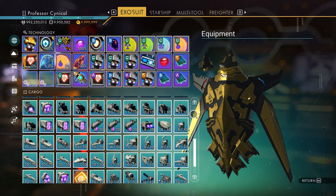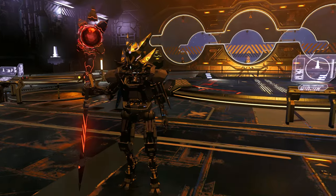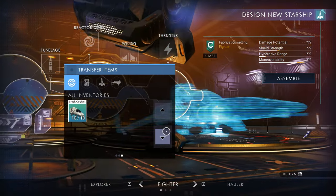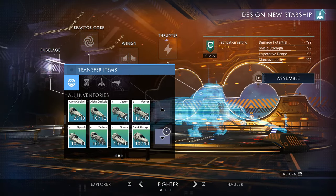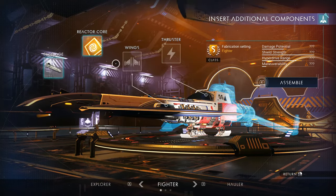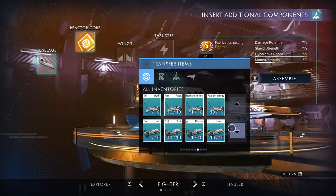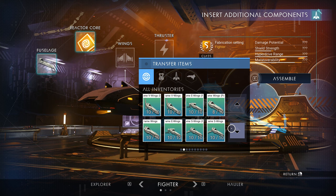Look at all of these parts I've managed to get — I've actually got a lot more in the starship as well. Let's get making some brand new custom ships. For this demonstration, let's make a fighter. I've got every single part, and it literally took me around about an hour all in. Always remember to use the S-class reactor cores, because the S-class will give you an S-class fighter straight away — guaranteed, no messing about.